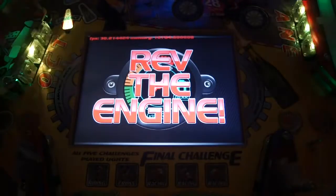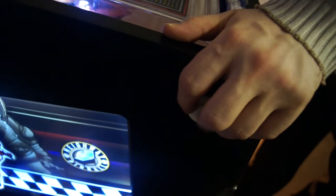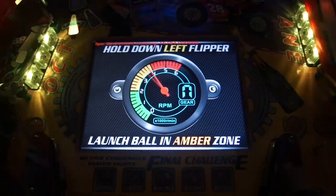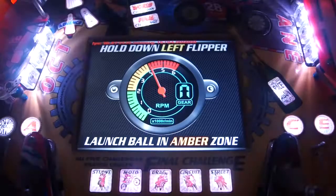At the start of each new ball, the player has the option to go for the skillshot. To do this, they must hold down the left flipper to rev the bike's engine. The needle on the dashboard will then move quickly up and down. The player must then skillfully press the launch button when the needle is in the amber zone.